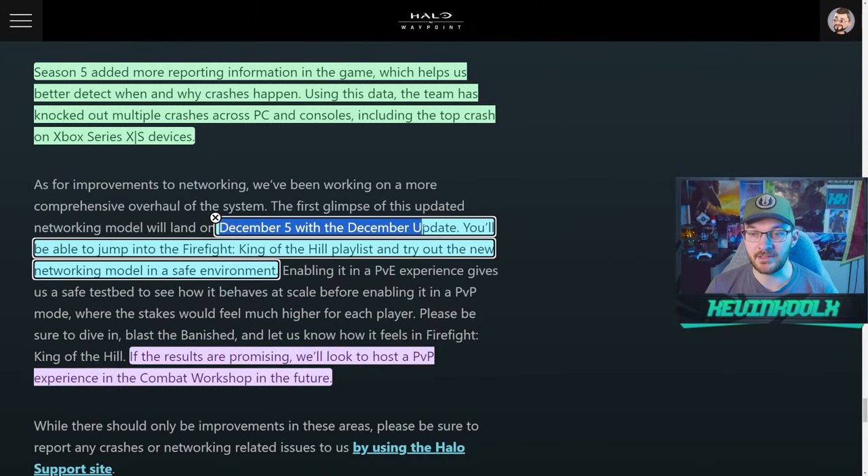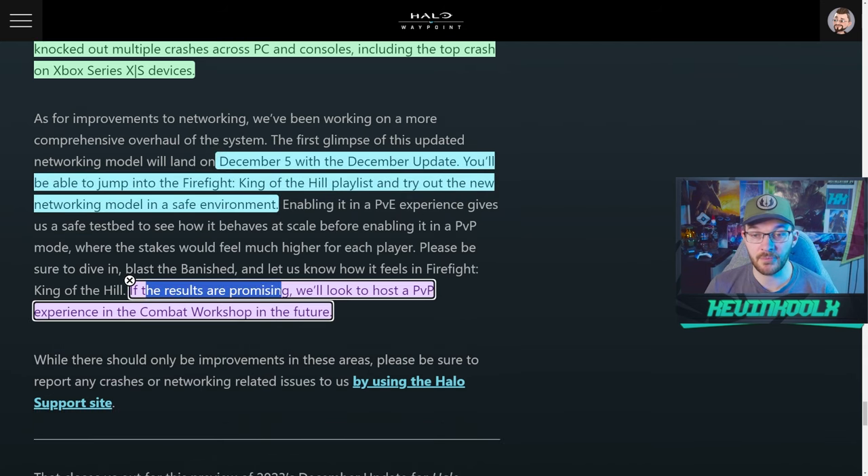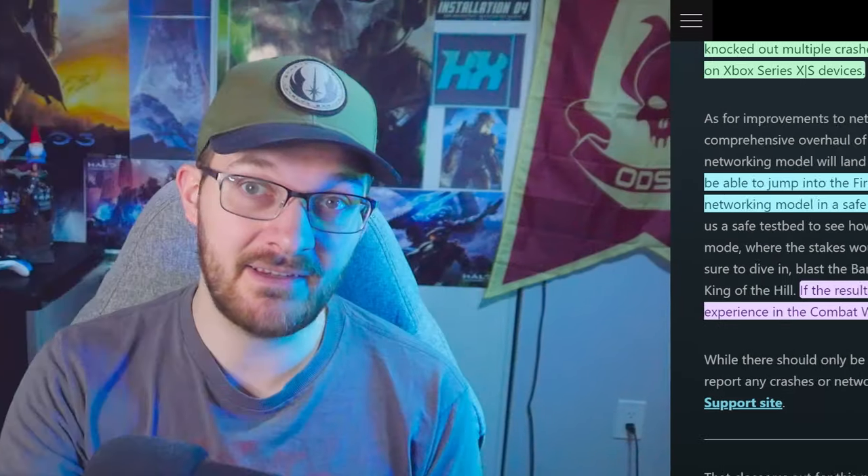Not only is amazing gameplay coming with Halo Infinite Firefight, but there's a new networking model which will fix desync. On December 5th with the December update, you'll be able to jump into the Firefight King of the Hill playlist and try out the new networking model in a safe environment. If the results are promising, they'll look to host a PvP experience in the Combat Workshop in the future. Desync has been especially noticeable on Forge maps, so if 343 finds ways to fix it faster and improve it, that would be great.